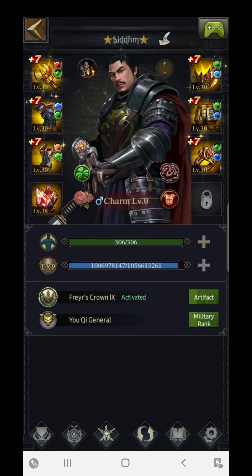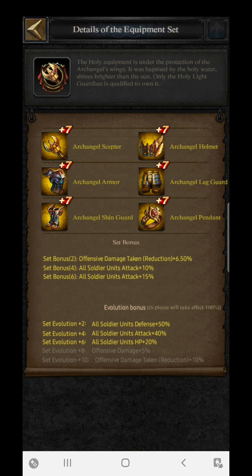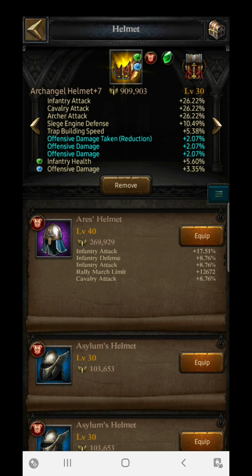The evolution bonus is the main thing that takes the Archangel to a different level. The additional bonuses for the Archangel gold quality are: all soldier unit defense by 50%, unit attack by 40%, unit HP by 20%. Apart from this, offensive damage plus 5% and offensive damage taken reduction increase by 10%. These are the additional perks that the gold quality level provides.